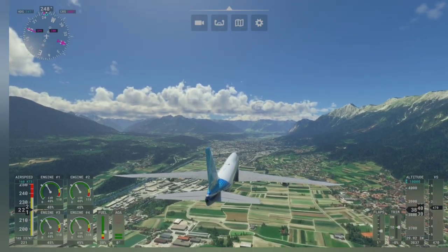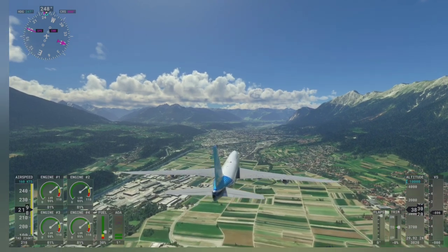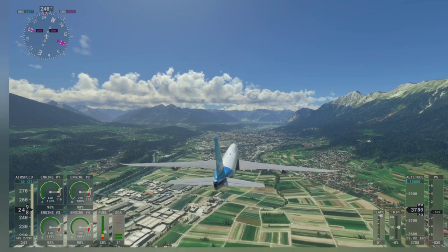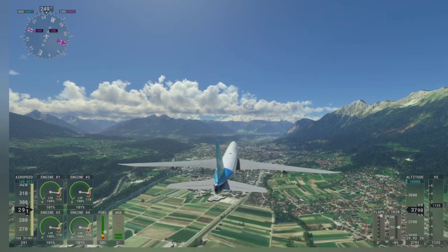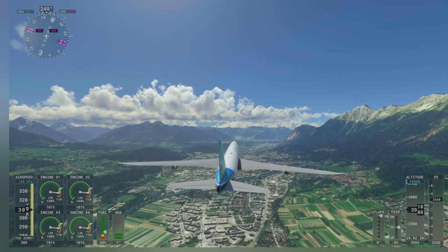As a 747 pilot and captain, I can tell you that the 747 cannot perform this maneuver — but now let's play. First engine to max power, let's increase the speed. A test pilot told me they are testing the aircraft up to 50 knots above the VMO, the max speed of 360 knots.